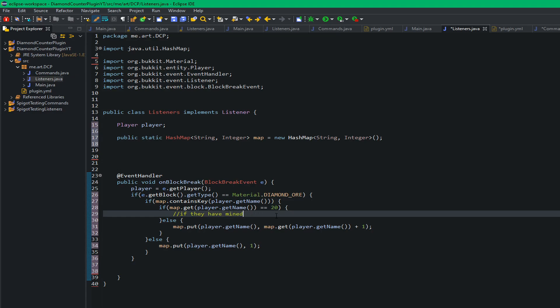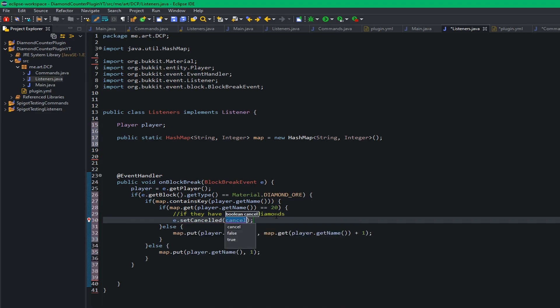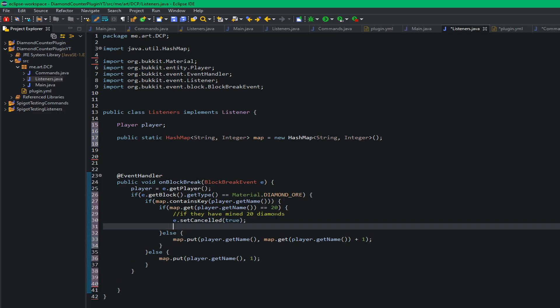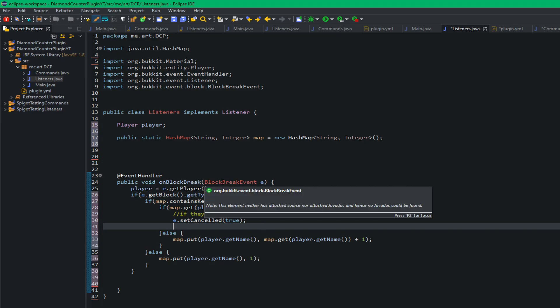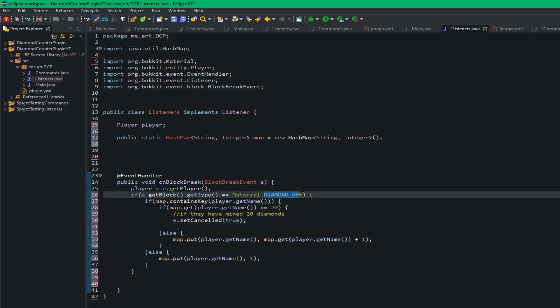If they've mined 20 diamonds, we call e.setCancelled(true). That takes our block break event and makes sure it can't happen — they can't break any more diamond ore. The cancellation only applies to diamond ore specifically, so while it's cancelled they can still break other blocks just fine.